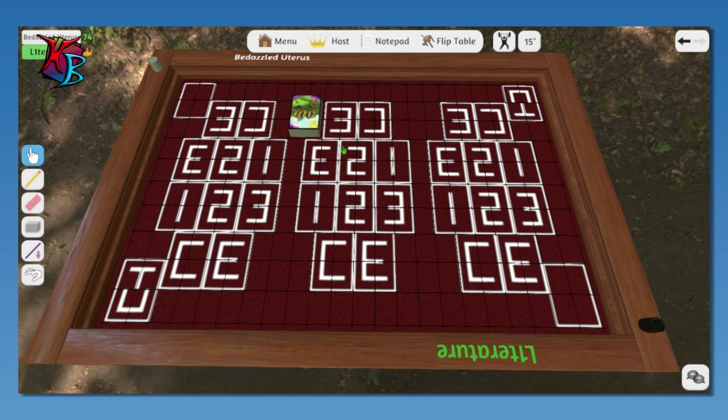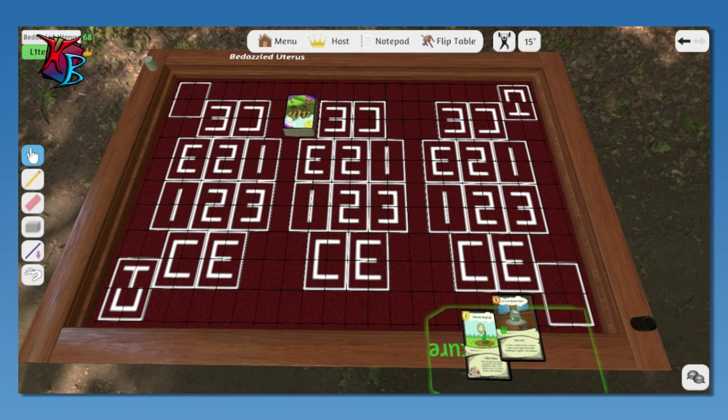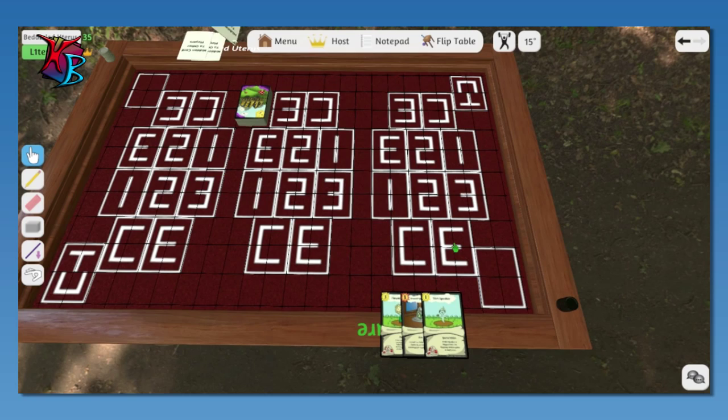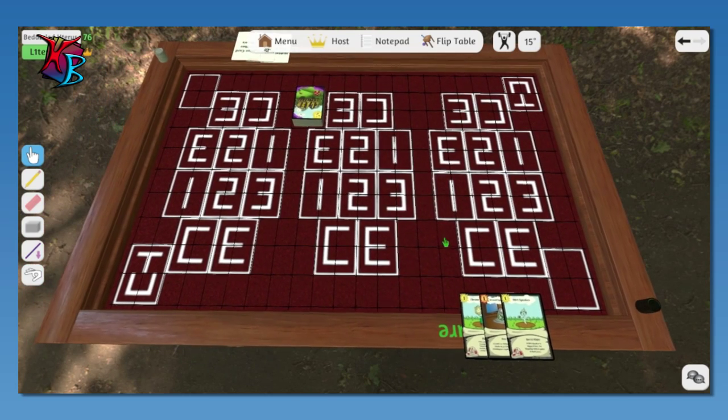I'll draw first. I feel like my opening hand's gonna be three shovels — why not. I have my three cards, you can choose your three now. Flipping them over is for wishies; I don't need to see the cards. What are you, Pegasus? Exactly.